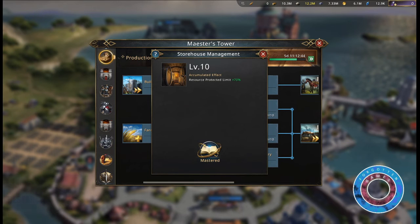In the production tree, you can research storehouse management. This can increase your resource protected limit by up to 70%.